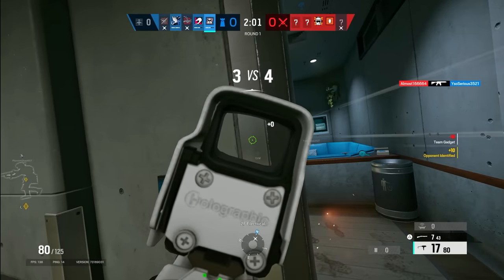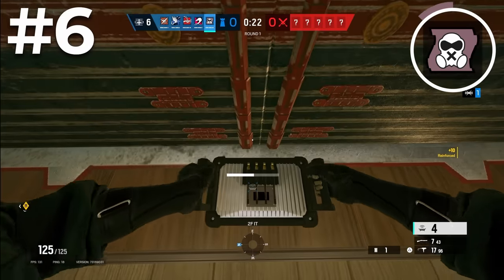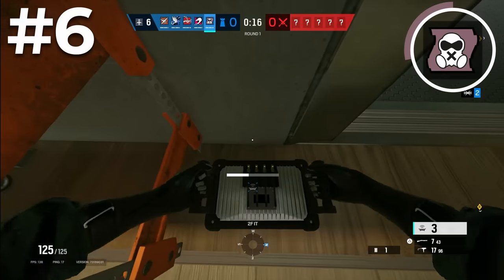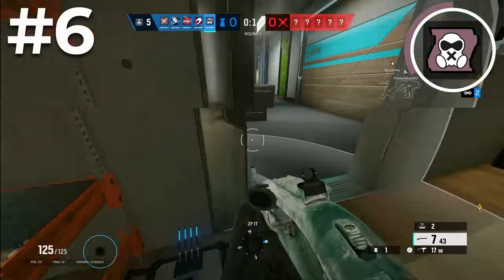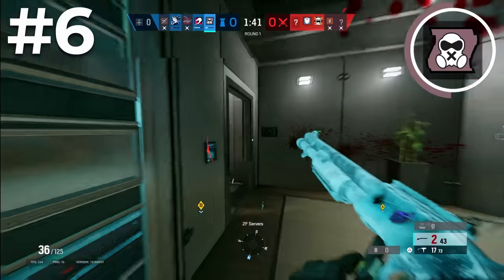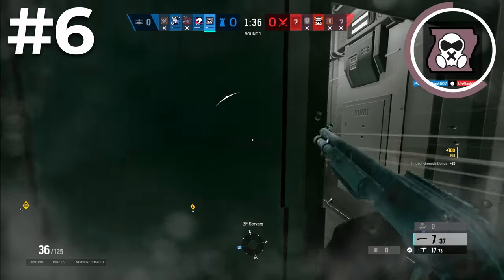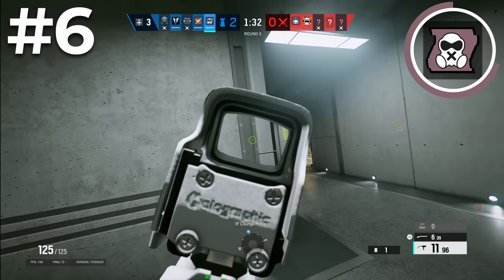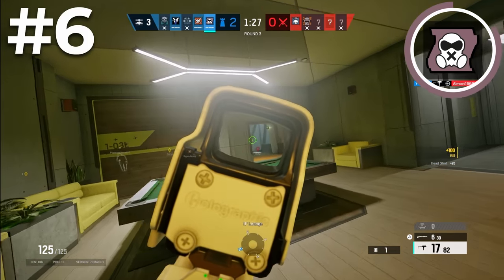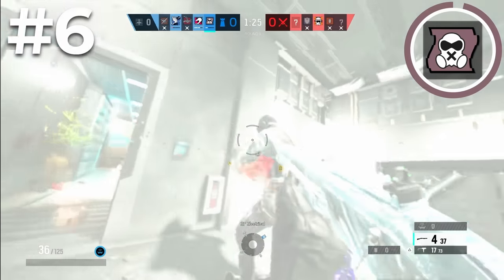The next operator is Mute — the only base game operator on this list. Mute is a super easy to use operator with 4 jammers you can place to deny attackers' gadgets. His jammers are mainly used to block drones and deny hard breachers, but they deny pretty much any electronic in the game, and you can counter Dokabi calls just by being in the radius of one of your jammers. Mute also has one of the best loadouts on defense with the M5 shotgun and SMG-11 pairing, plus a C4. An operator with a super effective ability that counters nearly every attacker and has a great loadout is always going to be high in the rankings.